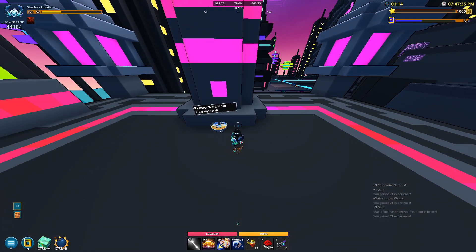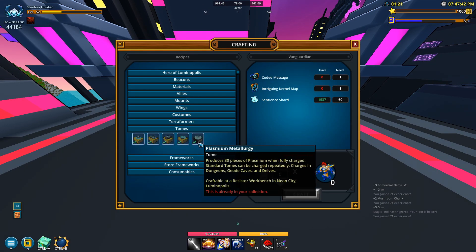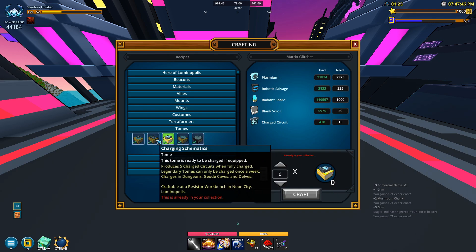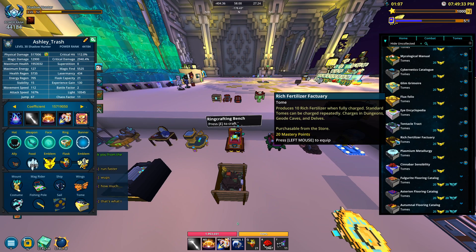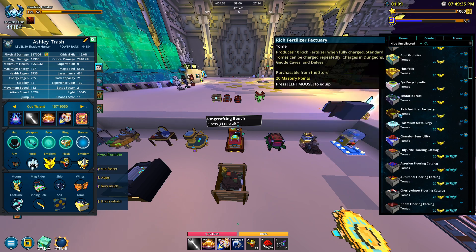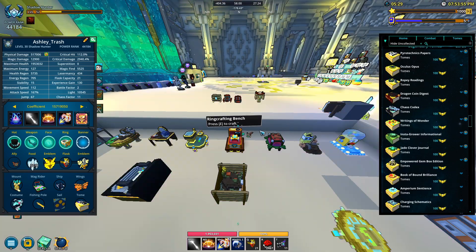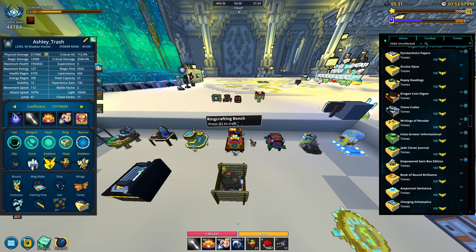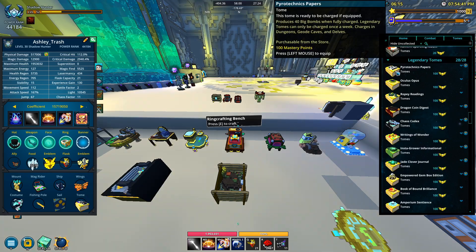Over in the neon city biome you can actually find one of these workbenches — some clubs have these too. Under the tomes section there are five different tomes you can get. This one is repeatable: 30 plasmium. These resources aren't that easy to get and sentient shards are pretty time-gated so those are good to have. The rich fertilizer tome and the Instagram one are both from the flower power pack for 1,500 credits.